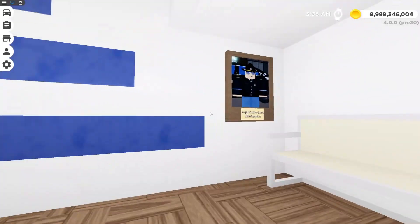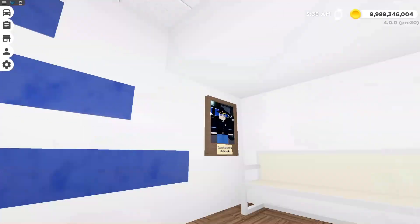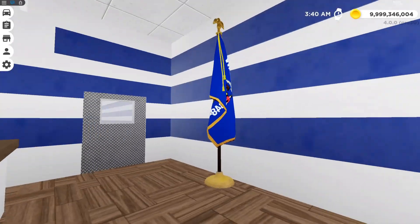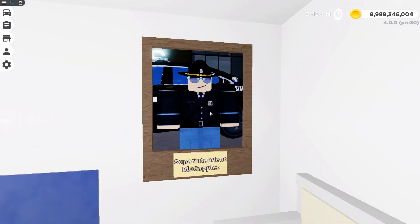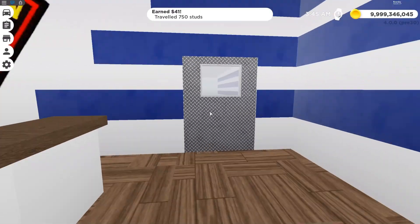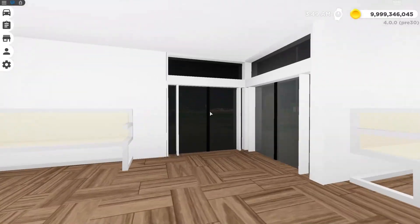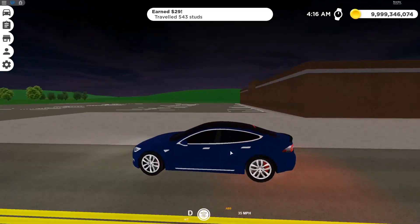Here is the Wisconsin State Patrol Station. Our superintendent Blue Gapples — he's not really the superintendent anymore because DVRP got deleted, so RIP. Is there even a picture of him in there anymore? Last time I checked there wasn't. Yeah, there is. Let's just have a moment of silence real quick — I will remember you. Okay, that was a very short moment of silence. Reception — you can't go in, just like most of the stuff in here.